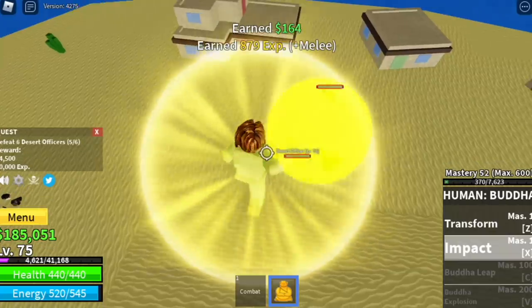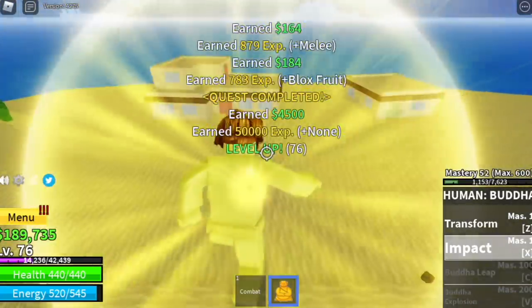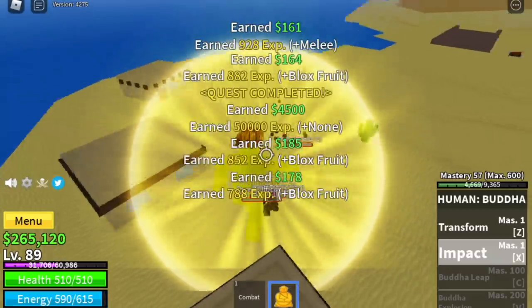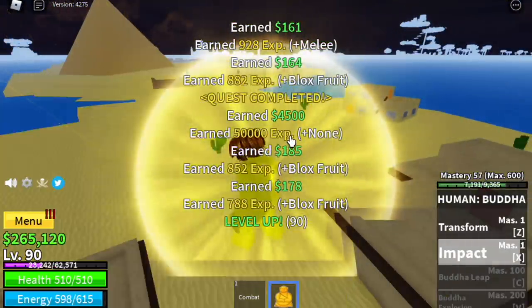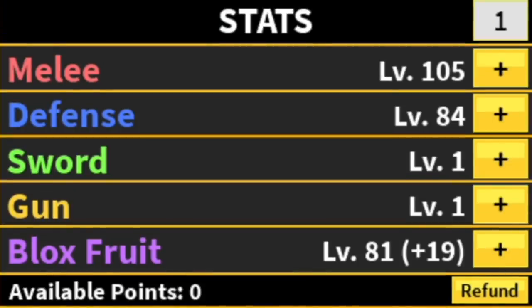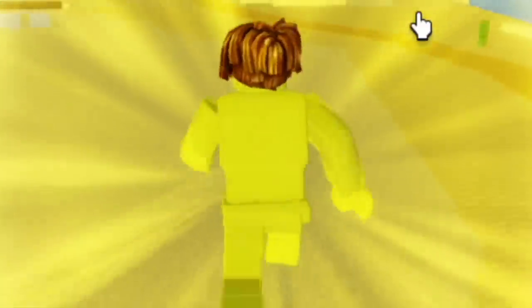Leveling up with the Buddha Fruit — I agree, the easiest fruit to level up is this one, the Buddha Fruit. The goal here is level 90. Stat check: 105 melee, 84 defense, 81 blocks fruit.